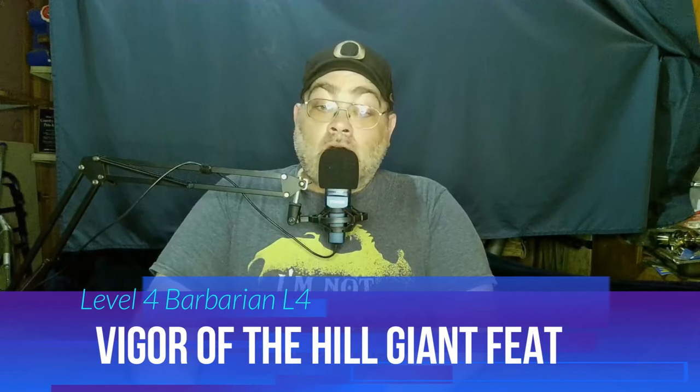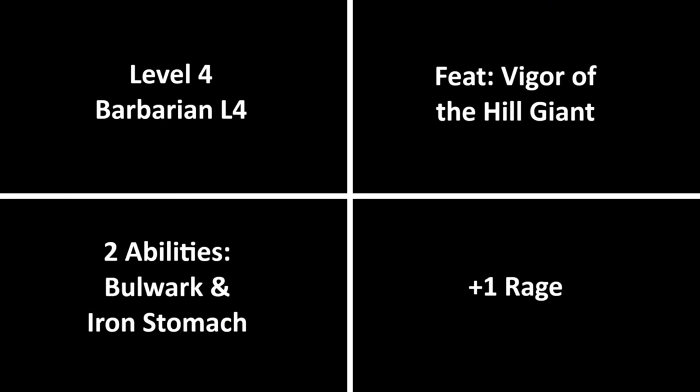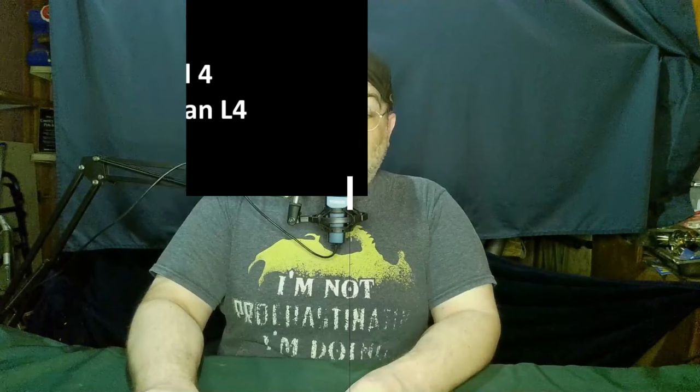At fourth level, he gets an ability score improvement or a feat, and he takes Vigor of the Hill Giant — another new feat from Bigby's Glory of the Giants. It lets him increase his Strength, Constitution, or Wisdom by 1, and he makes his Strength 18. It also gives him two abilities: Bulwark, where when an effect would cause him to move at least 5 feet or make him prone, he can use his reaction to steady himself; and Iron Stomach, where if he eats food as part of a rest and spends a hit dice to heal, he gains additional hit points equal to his Constitution modifier plus Proficiency bonus. He also gains an additional use of Rage each long rest.